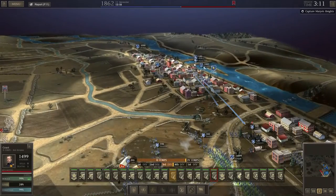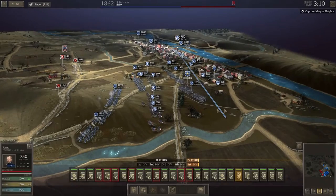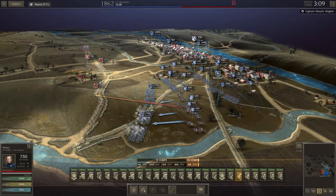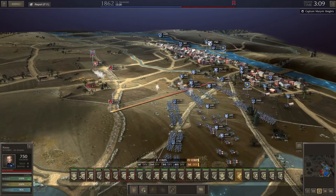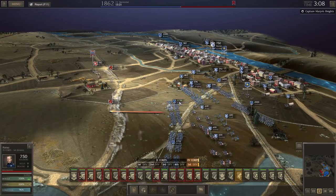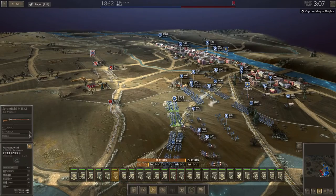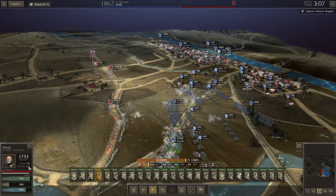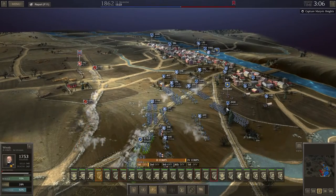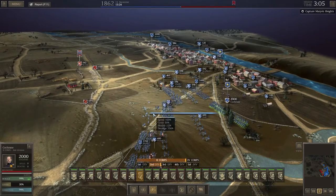We've got Colcrane here in reserve with Grant to take positions of anyone that wavers and has to pull back. We've also got Rowat that can help out in that respect, and the cavalry which we're going to bring right up on the flank. All the guns focusing on Cook. Krizanowski seems to be taking most of the punishment at the moment and has in fact broken, so we're going to move Colcrane forward to help out into that gap.